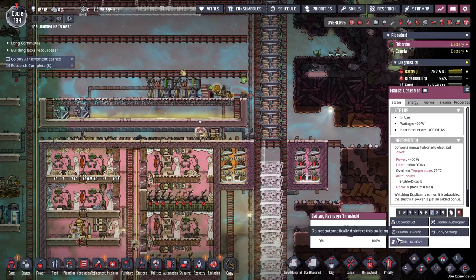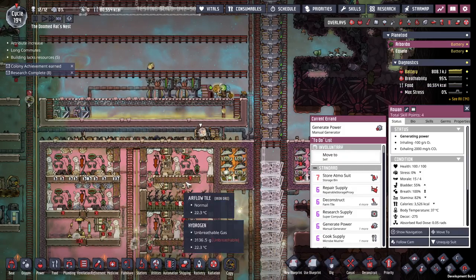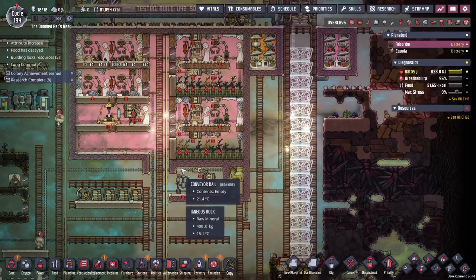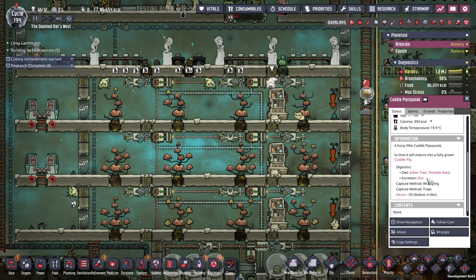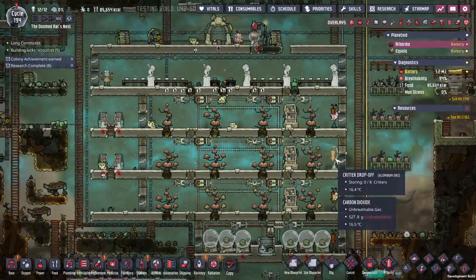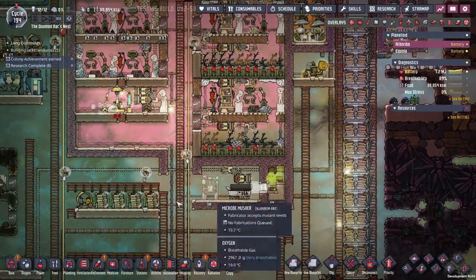Those are running — perfect. That will now fill that up and I can finally start making the power grid, which I desperately need. This section first because it's out of power. Now the cuddle pip is in here — I'm assuming you eat normal stuff. You eat thimble reed? That's new. I had no idea that pips ate thimble reeds. Well, we now have a cuddle pip squeak, and our first bit of the power grid is done.